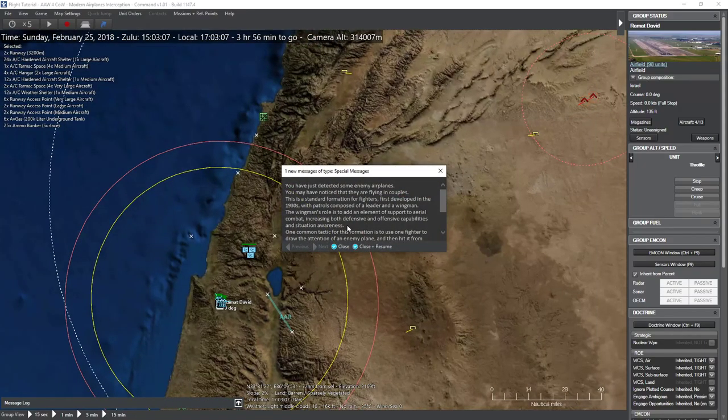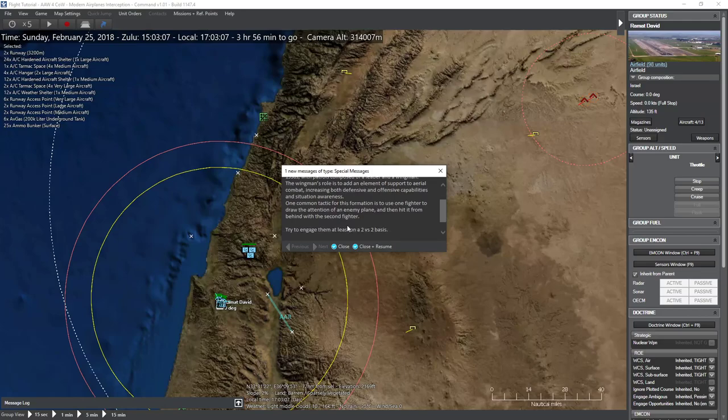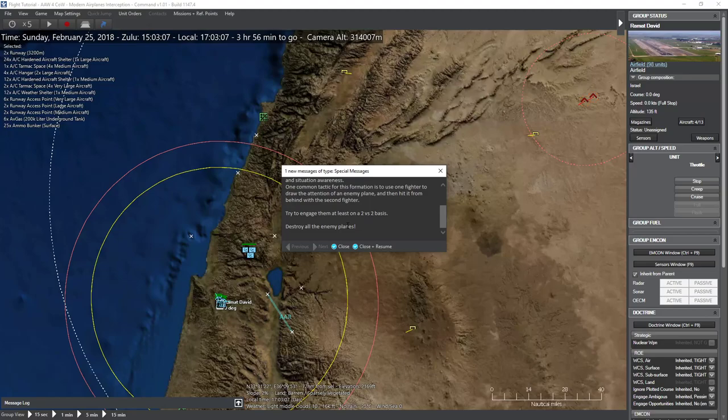Also MiG-25P Foxbat A with AA-6 Acrids at 4–30 nautical miles — passive infrared with mid-course correction but rear-aspect only. MiG-29 M2 Fulcrum C armed with AA-11 Archers at 2–10 nautical miles, AA-10 Alamos at 2–45 nautical miles with semi-active radar homing, and AA-12 Adders with active radar homing at 2–45 nautical miles. They're sending a lot this time. We've detected some airplanes — you may notice they're flying in couples. This is standard formation for fighters, first developed in the 1930s with a leader and wingman. The wingman adds support, increasing both defensive and offensive capabilities and situational awareness. Try to engage them on at least a two-versus-two basis.